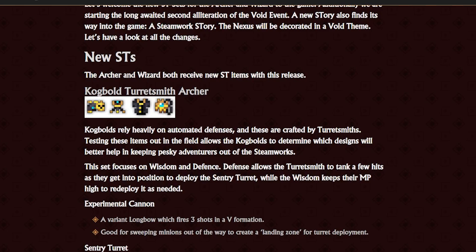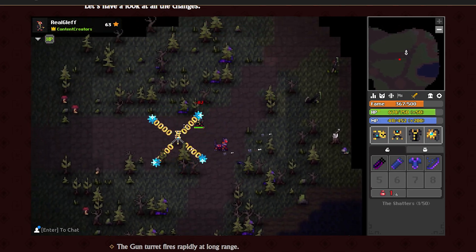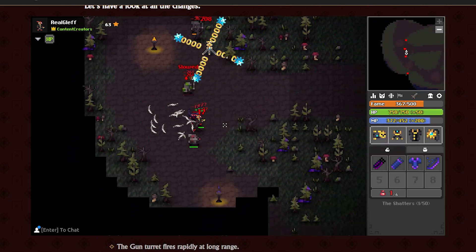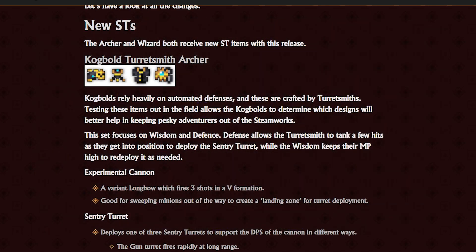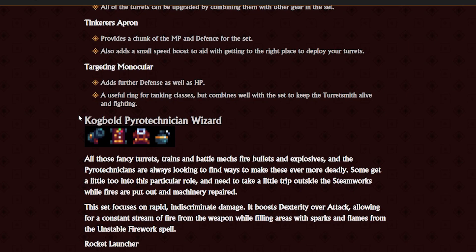New STs: the Archer and Wizard both receive new ST items with this release. We have the Cogbol Turretsmith Archer, and I went over this in the past video, so if you want to see how this works I'll play some footage. If you want a more detailed look at these two ST sets, I recommend the end part of the last video on my channel. They say this set focuses on wisdom and defense — defense allows the Turretsmith to tank a few hits as they get into position to deploy the sentry turret, while wisdom keeps their MP high to redeploy it as needed. I think this ST set was really fun to use and pretty strong — I'd give it a 5-plus stars.